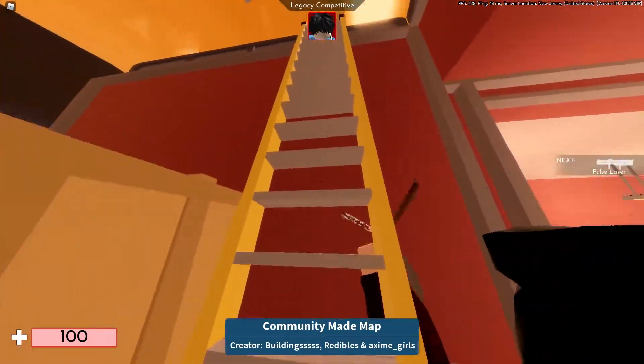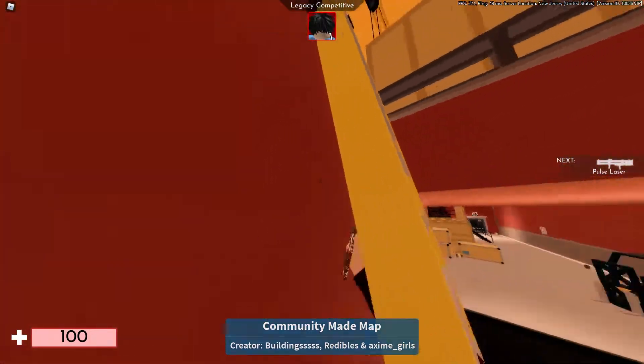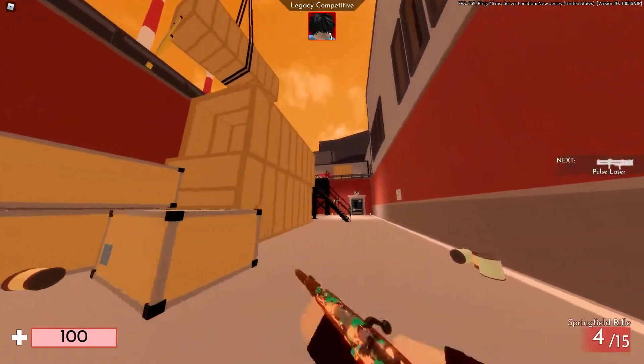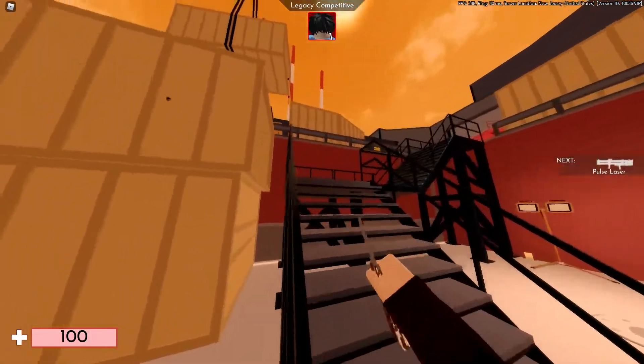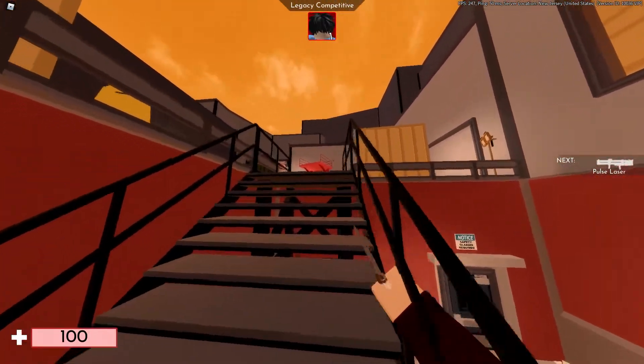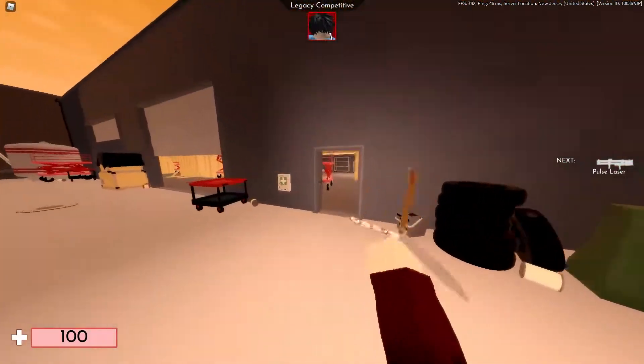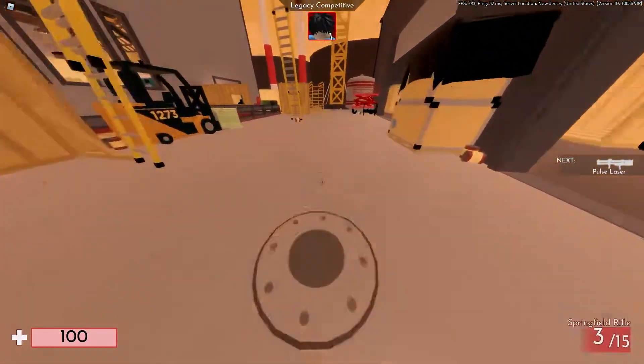The second worst map is Factory Tree. This map was introduced a while ago and thankfully it's been removed. But if you're an old Arsenal player, you already know how hard it was to find people on this map — people would just stay in a corner, and even in a full public server it took about 10 to 15 minutes for the game to finish just because of players camping in corners.